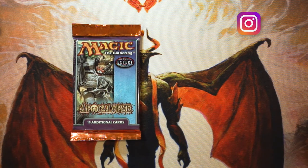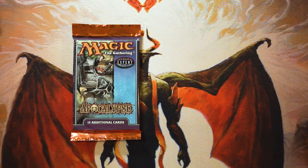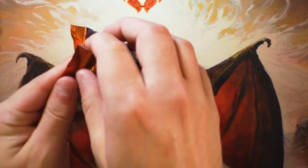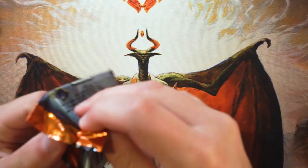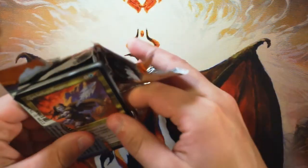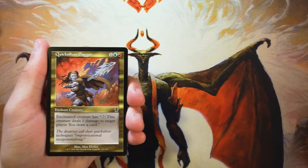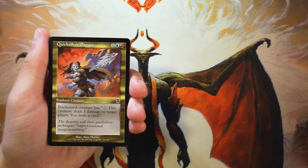Welcome to another episode of the Crack a Pack series. Today we are opening a pack of Apocalypse. I don't really remember what the best cards in this set are — I know there are a few that are pretty good, but I don't think there's a ton of value. That said, it's still really fun to open these, and we're going to go through it as a draft scenario. I didn't draft during this time, so we'll be learning the archetypes together.